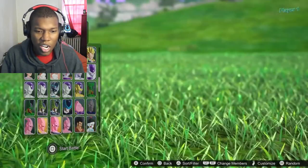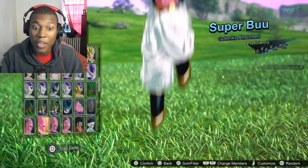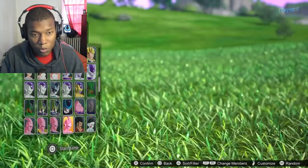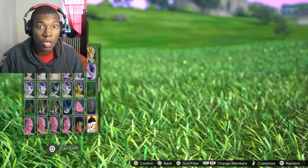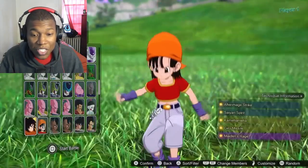Evil Buu was ugly. We got Super Buu — he was a menace, would turn everything to chocolate. Super Buu swallowed everybody. Chiaotzu — I haven't seen Chiaotzu in years.